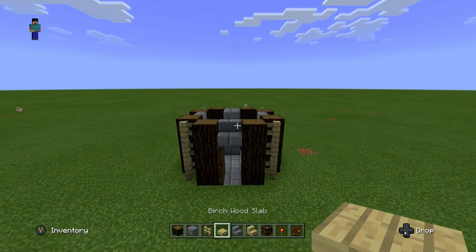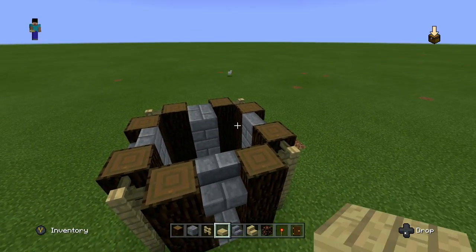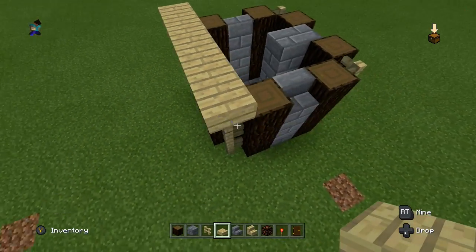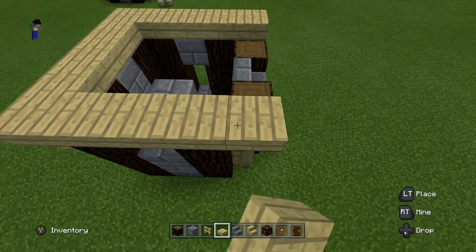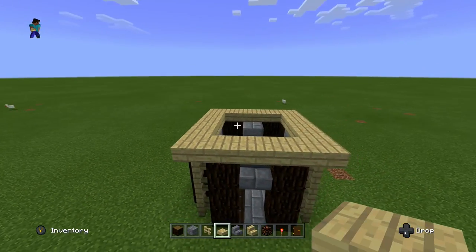Now we're going to go back to the outside and get birchwood slabs. We're going to go all the way around the outside of what we've built with birchwood slabs, starting from the birch wood fences. We'll put one down in the corner and go all the way around the outside — we're not going to fill this in, we're going to make it hollow so that we can climb up to the top. When we're done, it should look like this.